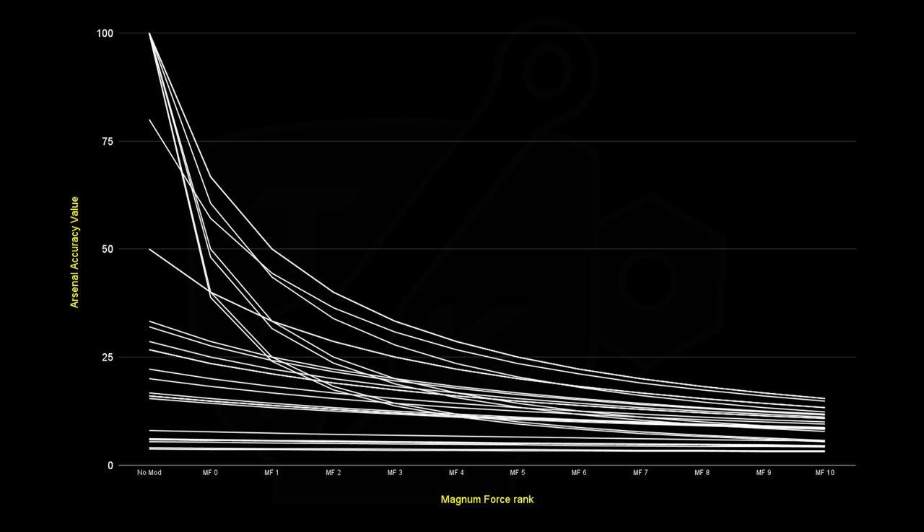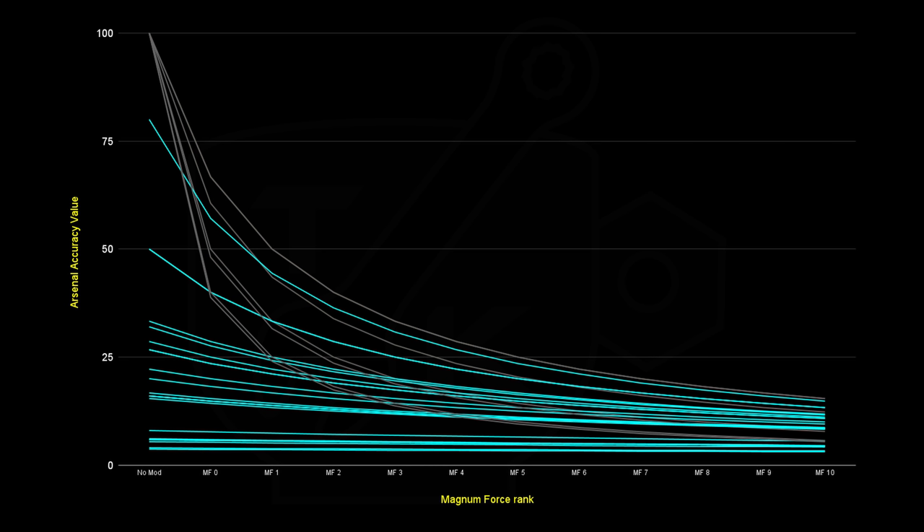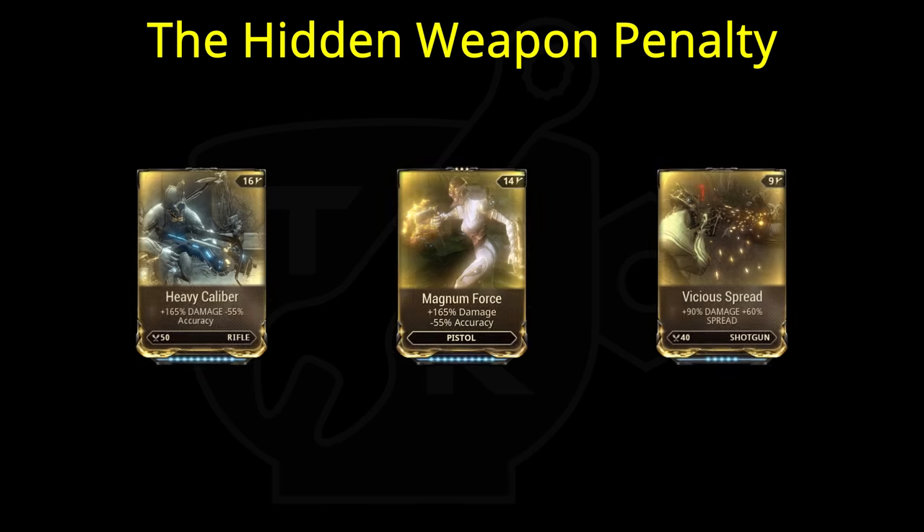That probably looks like a bit of a mess, but the keen-eyed will spot there are two groups: one group starts with 100 accuracy, and the other group which doesn't. Those below 100 accuracy all gently curve down without crossing over each other, while those with 100 accuracy absolutely plummet down and do so at different rates. It turns out that specific weapons — mostly 100 accuracy weapons, but with exceptions — are treated uniquely by accuracy debuffing mods, causing those specific weapons to suffer a greater penalty to accuracy than everything else, without the game mentioning this.